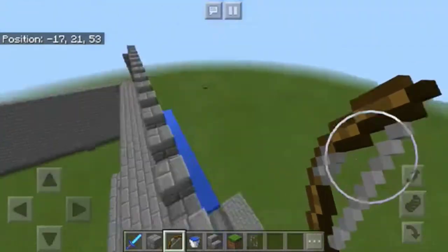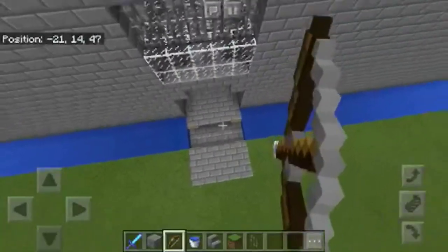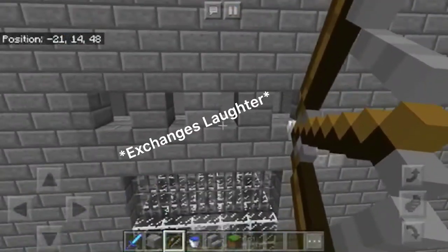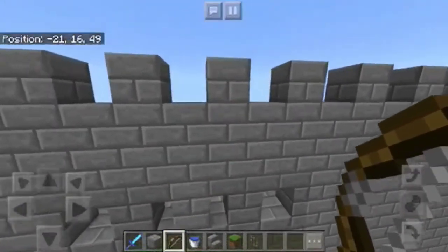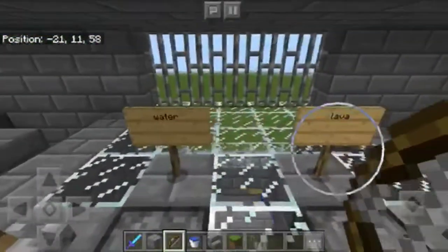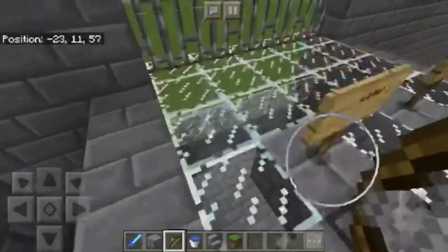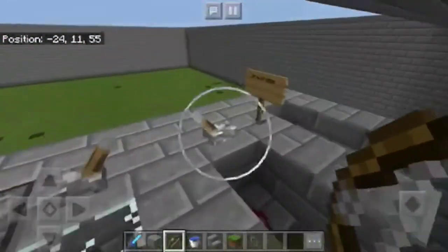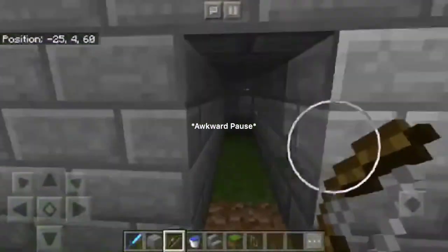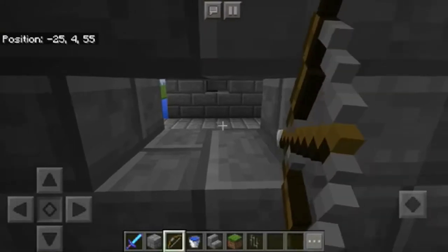Welcome to my castle with Isaiah. As we can see, there's a drawbridge right there, and arrow loops that we can shoot through. We also have a murder hole that drops water and lava, a retractable drawbridge, and holes we can shoot through.